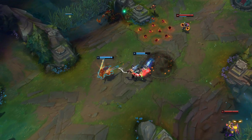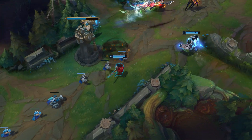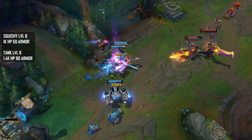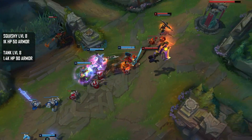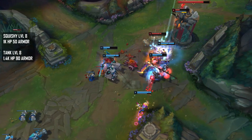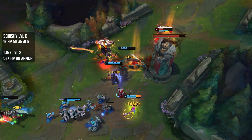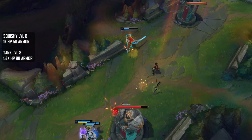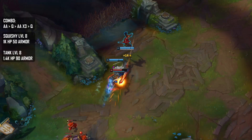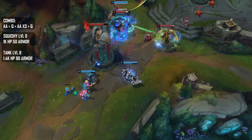We'll start off by testing the damage of the different builds at certain spikes, beginning with the one item spike, testing damage against a squishy target. We're gonna assume when you hit your one item spike you'll be around level 8. An enemy level 8, like a Nidalee for example, would have 1k HP and 50 armor. If you're going up against a tank, a level 8 Malphite would have 1.4k HP and 90 armor. The combo we'll be using is just an auto attack followed by a Q, three more auto attacks, and then another Q to compare the damage.